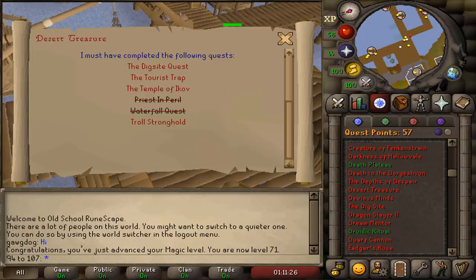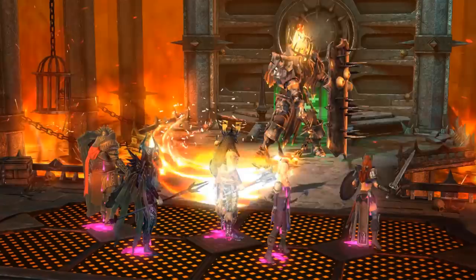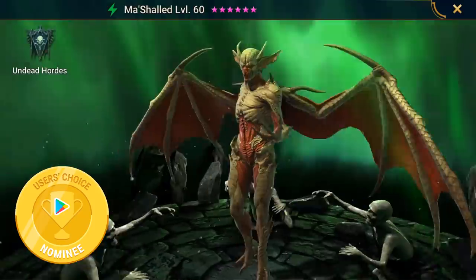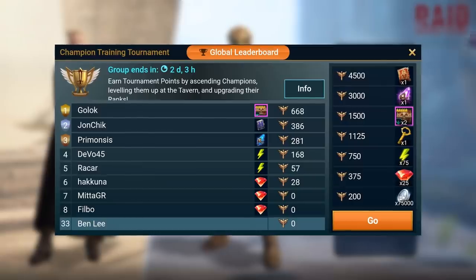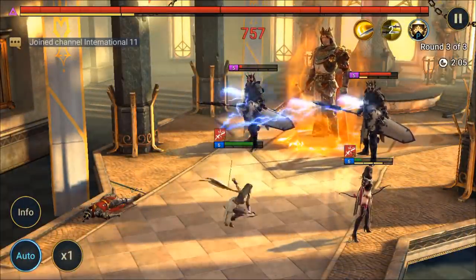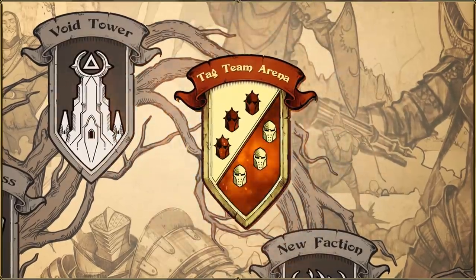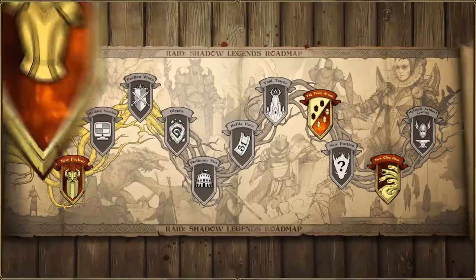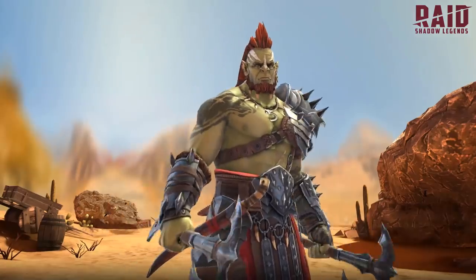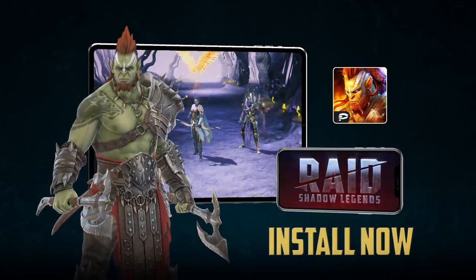But before we continue this episode, I'm very happy to present today's sponsor, Raid Shadow Legends. Raid is one of the top three ranked RPGs on the Google Play Store and has just been nominated as a finalist for Google Play's best of 2019 users choice award. There is even a multi-battle auto mode, allowing you to set battles to run while AFKing skills on Runescape. Go to the video description, click the special link, and you'll get 50,000 silver and a free epic champion as part of the new player program.